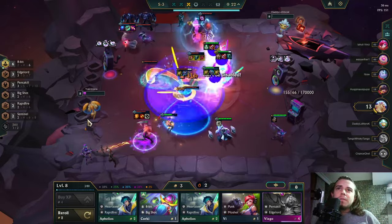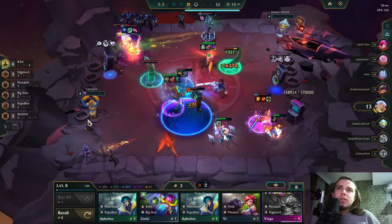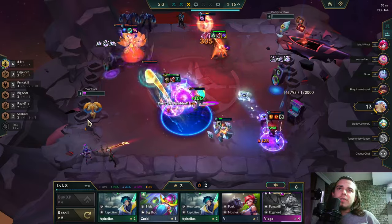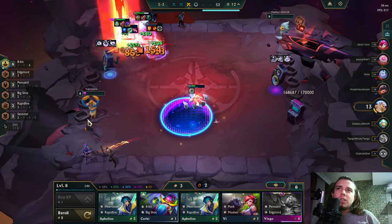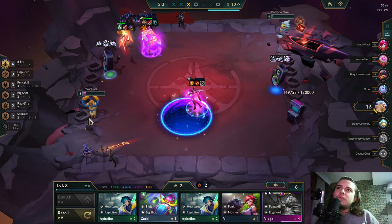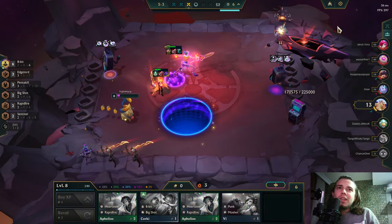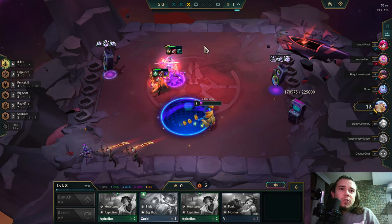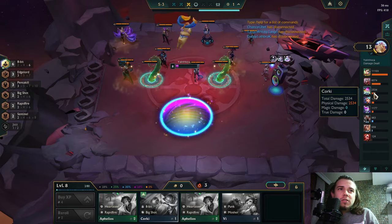Viego death can make us go last. I don't have two-star Viego. My Riven is just crazy though — she's just carried us. I killed the guy! Corki is upgraded — great. Check Corki's damage — wow, he's the second best damage dealer in my team.